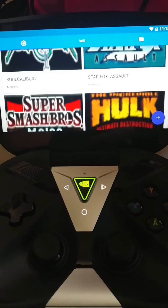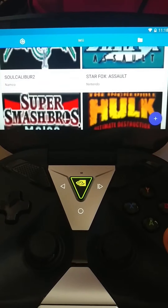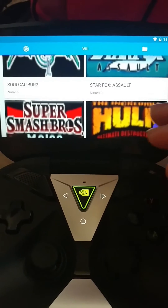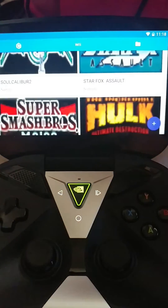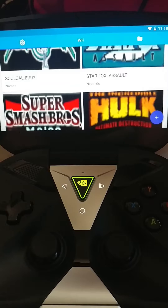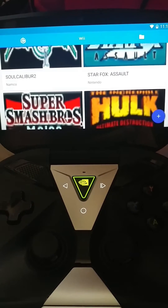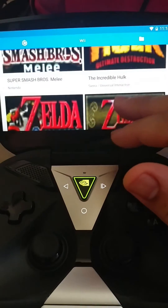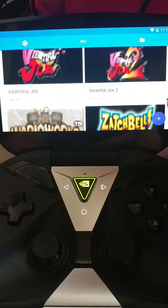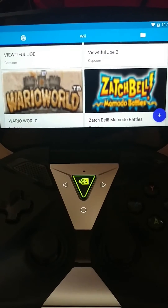Hey, YouTubers. I've been on this thing for a long time, barely got any sleep. Basically, the thing with the Dolphin emulator for this NVIDIA Shield Portable 2 is it's like 75 to 80 percent. The reason I said that is because some games work, some games don't, and it can vary based on the format of the game.